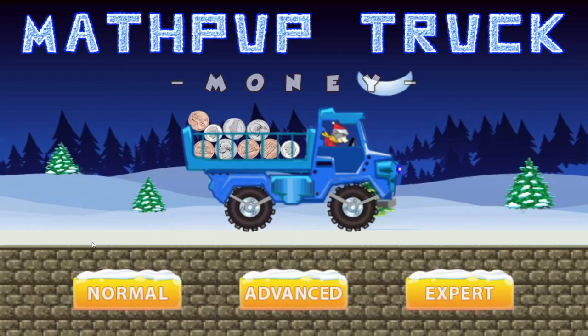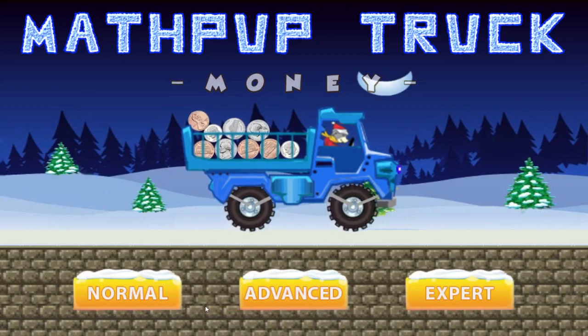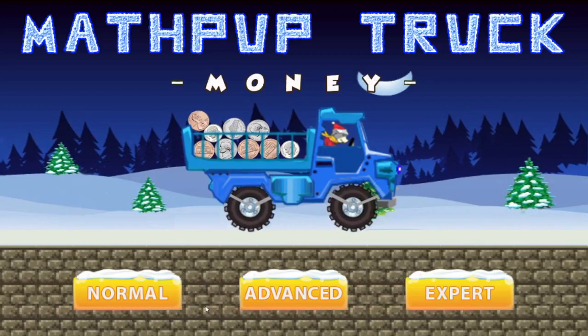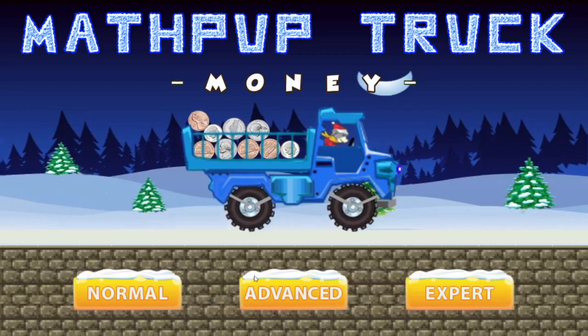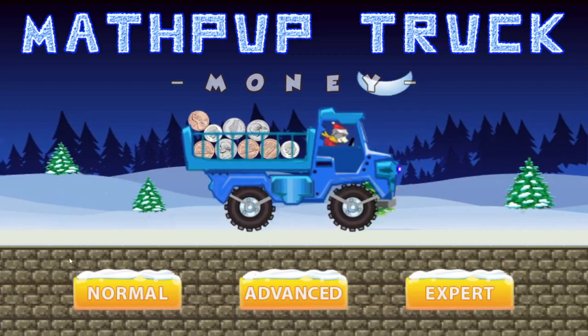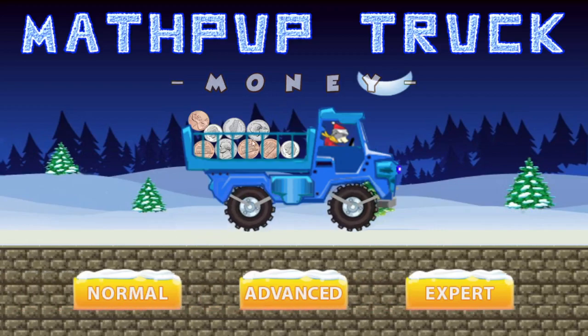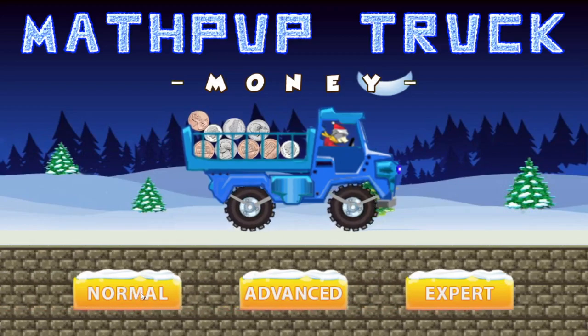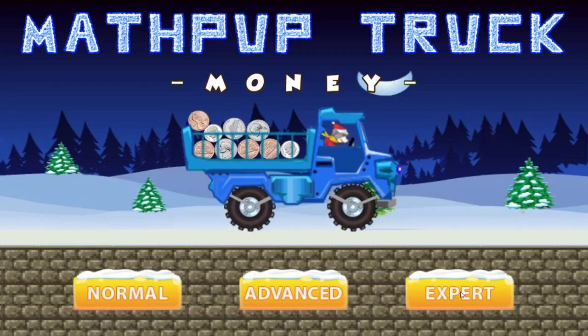It will take you to the second menu where you'll be able to choose to play normal mode, advanced mode — which is a little bit harder — and expert mode, which is even harder still. The only difference is that in normal mode, the target amounts of coins you need to collect are a little bit easier than in advanced, and advanced is easier than expert mode.